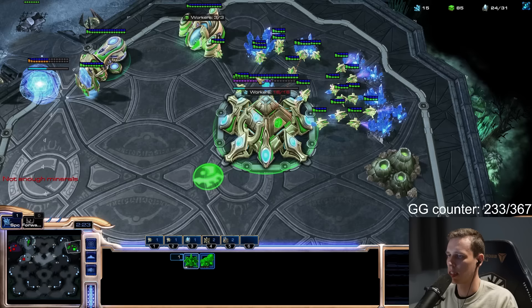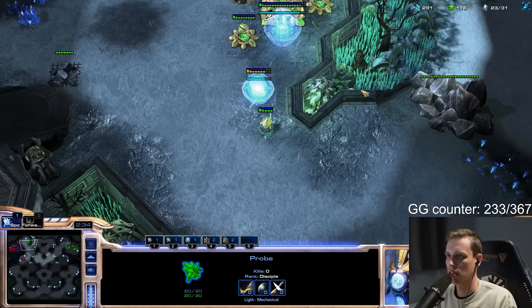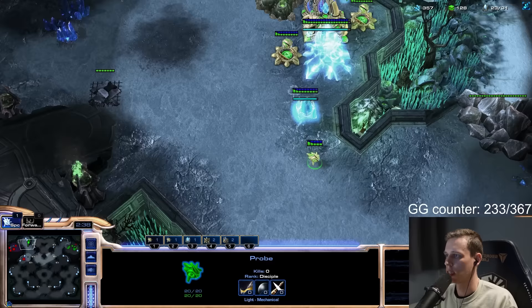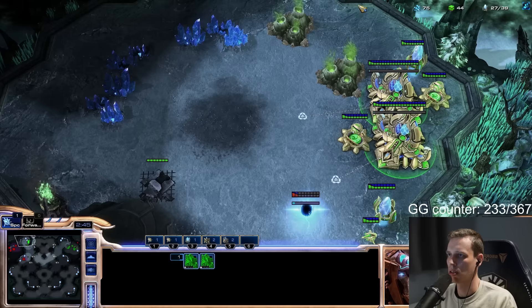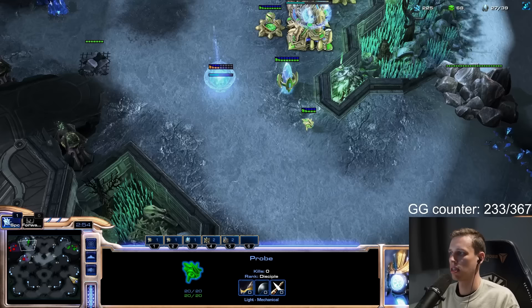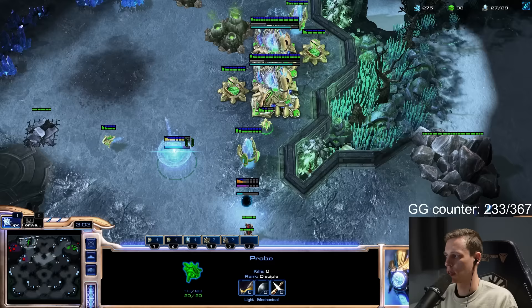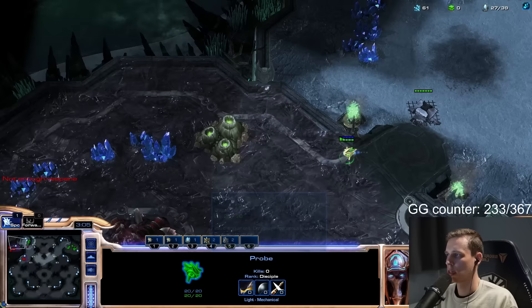We quit building workers at this point — we have 860 minerals, we don't need more than that. We can technically build more probes but they're going to take so long to pay off that it's not worth it. Can I build a cannon? Yeah, be a bit careful — two stalkers. We can chrono boost them. We want to save our probe — and I would yeet the other probe to the main base and just lose it for scouting info. Two probes aren't necessary so one can just be sacrificed for scouting.